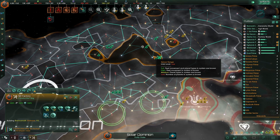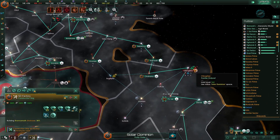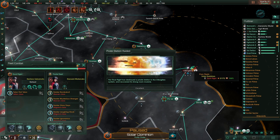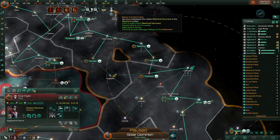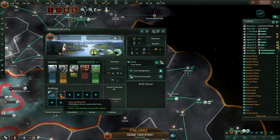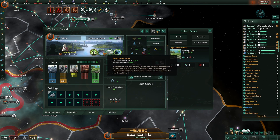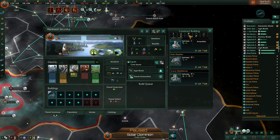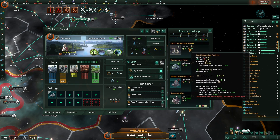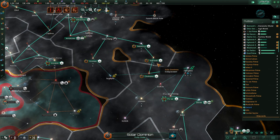One of our research stations has been lost. One of our mining stations has been lost. Here we go. We have claimed a new world for our people. Nice. You're going to be an angry world. Good bonuses there. Give me a temple.